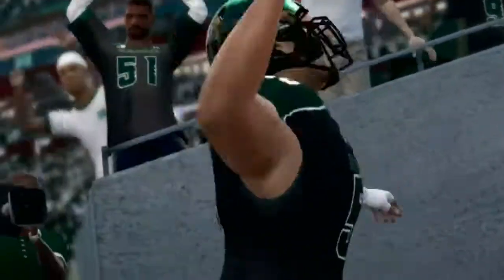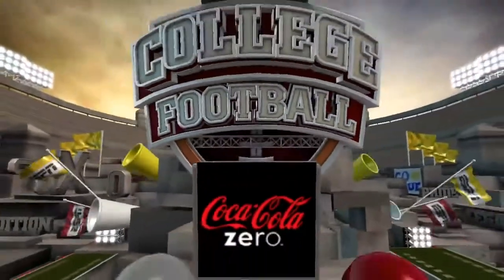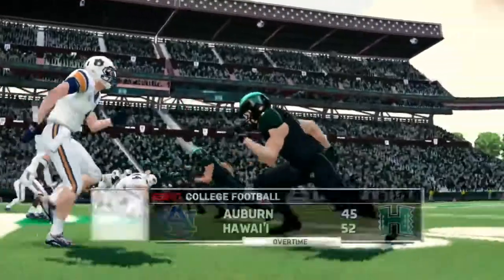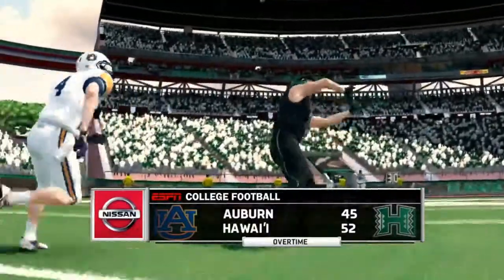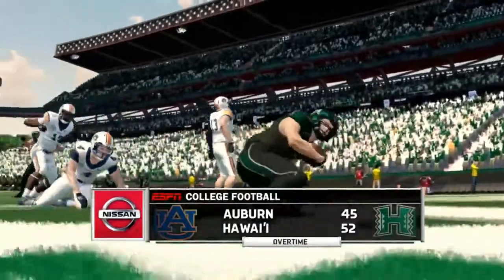He wasn't able to move the ball much at the end of the game. They tried to set up the game-winning field goal, and then on the first pass he tries to fire it in there — goes to Ethan Smoker, who leads the league in touchdown receptions for his career. But Maurice White has the position and gets the size on him. Hawaii escapes with the win at home in overtime, 52-45.